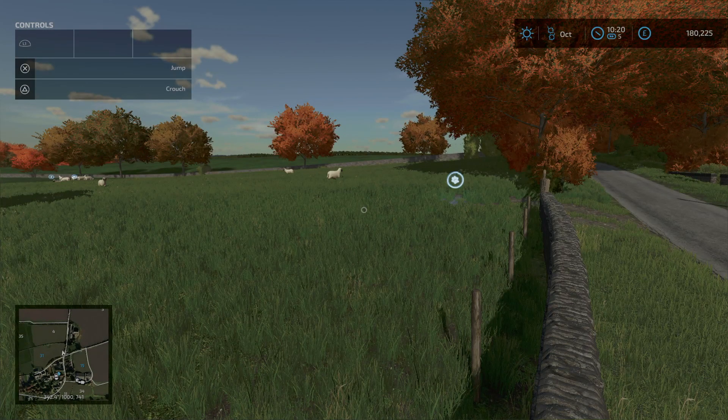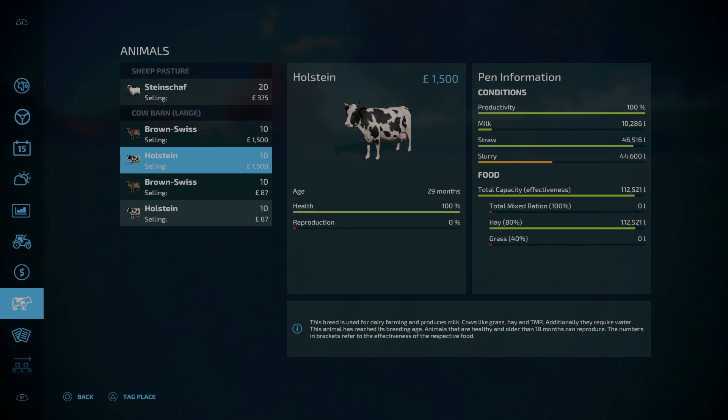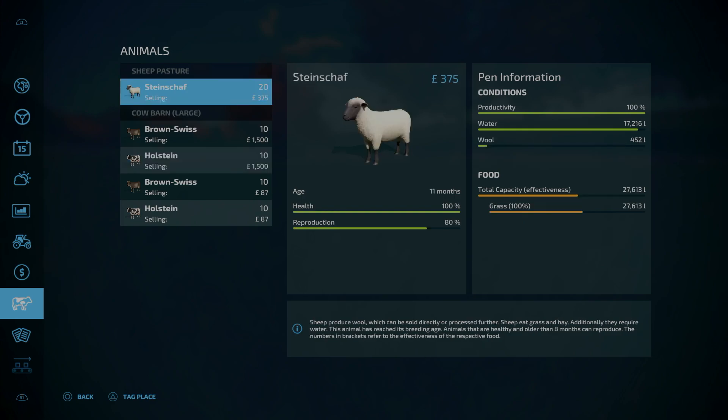So let's see what we've got here. We have got 100% health, we've got 20 animals. Have we got any wool? Not much. Let's get back down to the animals. Sheep — grass. Right, so they can probably do with another bale, but they've got plenty of water.